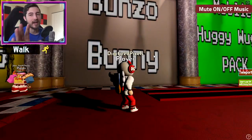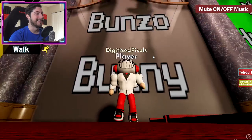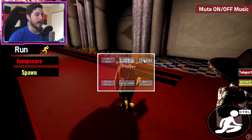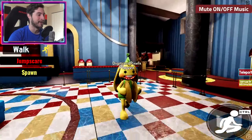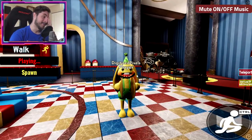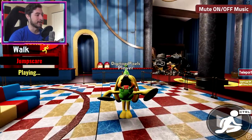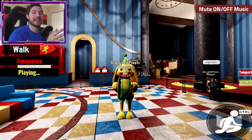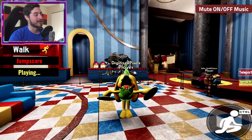I've been told to check out Bunzo Bunny and not to judge him too harshly — I'm about to find out why. Let's go to the theater to get some good lighting. Jump scare — oh my god, there are so many things wrong with Bunzo. I'm sorry, you should be put out of your misery. When you think it can't get worse, it gets worse. Bunzo, I wish I could help you.